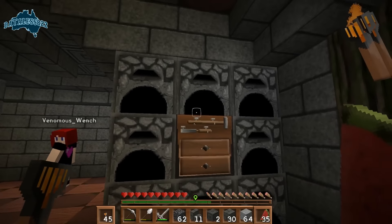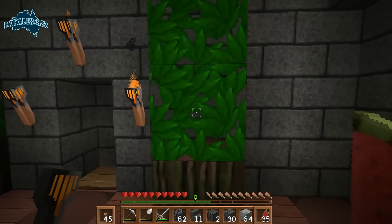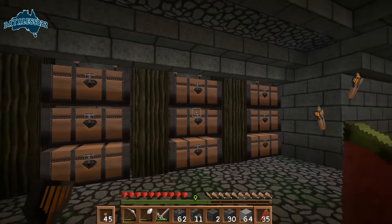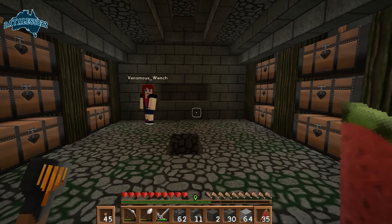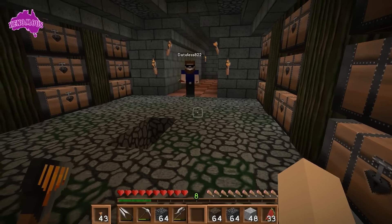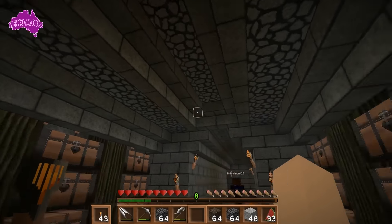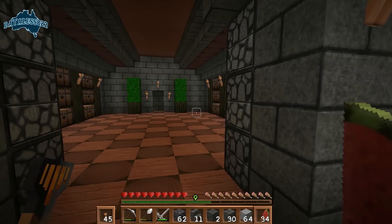She's put furnaces and crafting tables in, which is absolutely fantastic. Finished off the door — greens are in, she's got weed here and just so much stuff. We've done down here as well. This is all Venom this time. I'm the one that's usually coming up with ideas, but now I've got ideas and I'm just like 'go.' I wanted to maintain the basic structure throughout the base, but being that this is our industrial area, I incorporated the cobble instead of the plates.